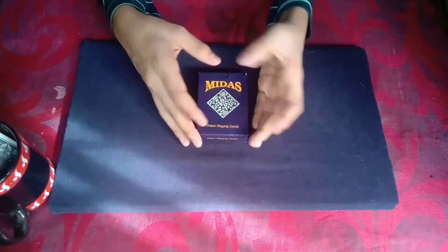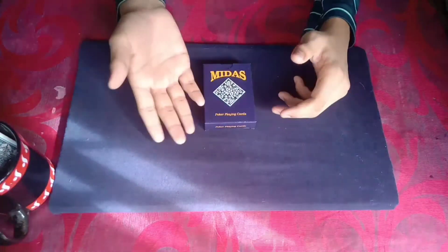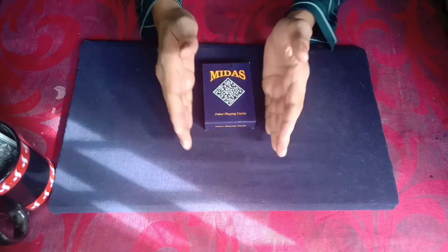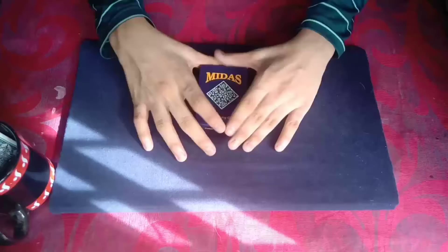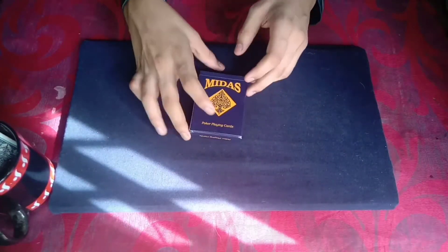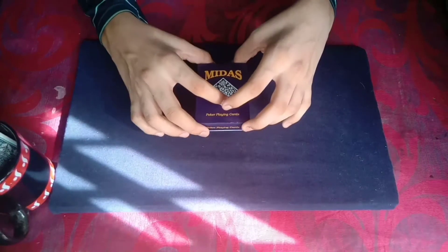This is a card trick tutorial. Because people are moving a little bit, there is a little bit of a slide. I am going to show you the card trick. The card trick is 'Following Leaders' — you can follow your name, they will follow the cards. That's the concept.